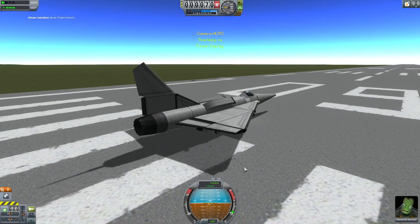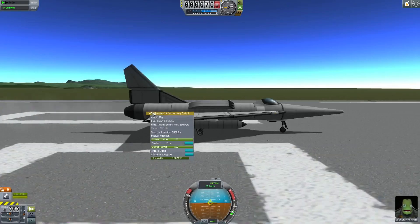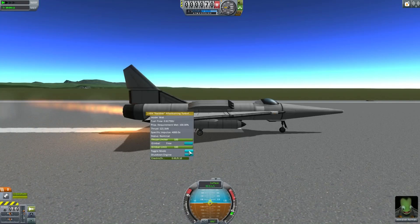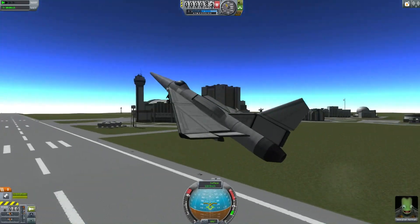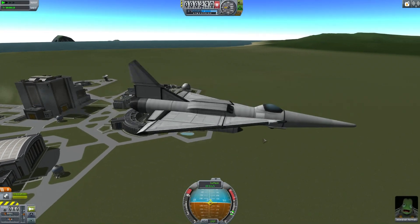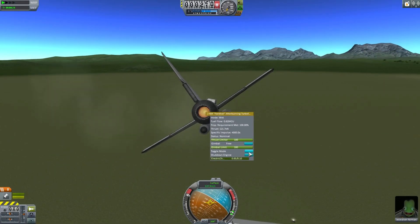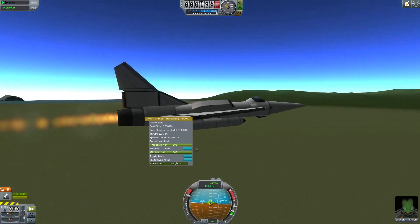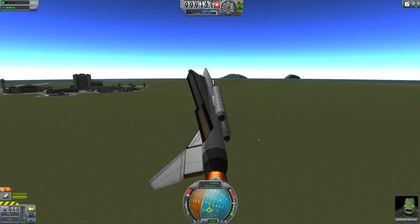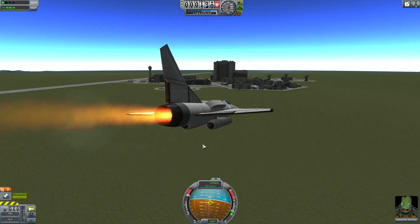The other three new engines are all jet engines. We have the J-404 Panther afterburning turbojet, which has a wet mode with an afterburner that uses tons of fuel, and a dry mode with much better fuel efficiency. The Panther is all about being super high maneuverability — it's designed for fighter jets. It has a very large gimbaling range so you can make the aircraft turn faster and be more maneuverable, and it has the afterburner for extra thrust at the expense of fuel efficiency.